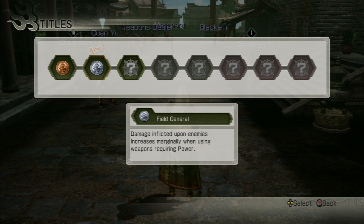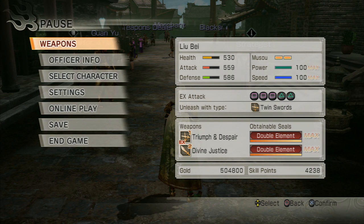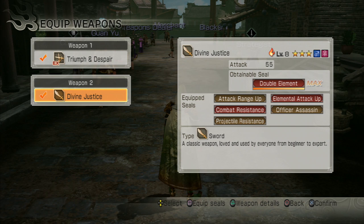Now there are two weapon types in Dynasty Warriors 7 — speed weapons and power weapons. You can tell they're speed weapons if you can do a jump dash in midair. If when you're swinging the weapon you get a little wind gust around you, that's a power weapon — that's going to be very important later on. So right now the Field General title gives us a little boost when using power weapons, making it easier to take out officers. The next title is a little bit trickier — three officers in four minutes on a tougher stage. Next video I'll go over how to get the harder titles, and I'll also discuss how to set up your weapons since the weapons have seals on them that give you different stat boosts.